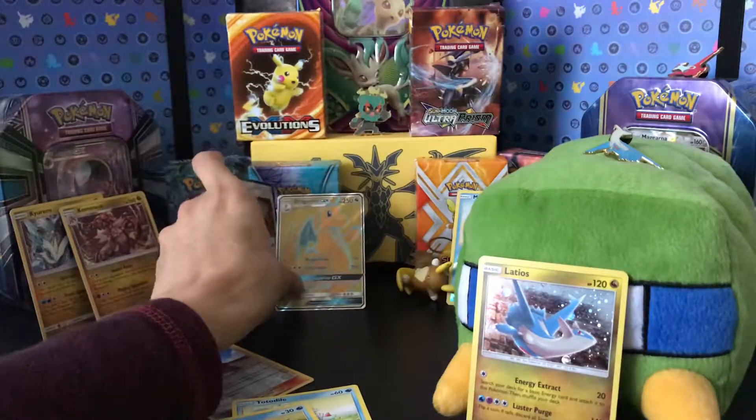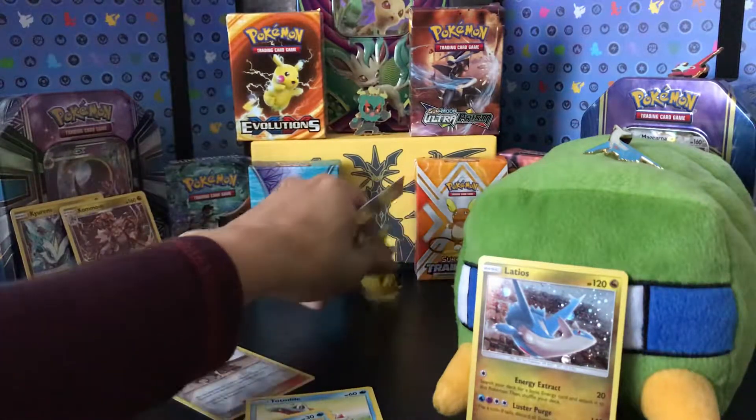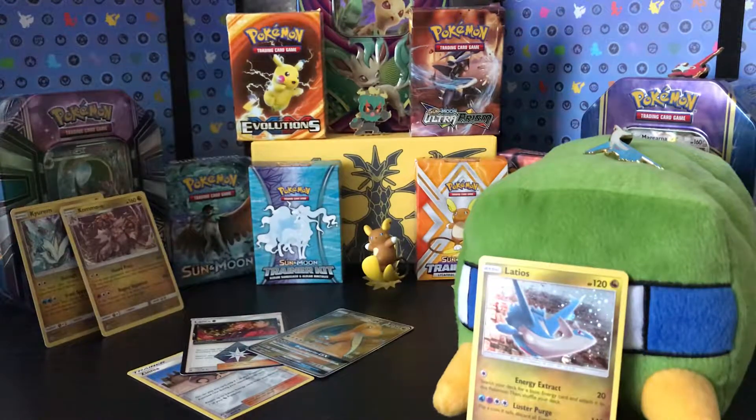So these two cards — the Dragonair GX and Prison Star — are the best ones from this pull. It was worth buying the Dragon Majesty collection. I'm not going to try to complete this set, just pull from it. That's gonna be it for today. Thanks for watching — like or subscribe, that's up to you, I would really appreciate it. No video next week. Thanks for watching, have a good day, goodbye.